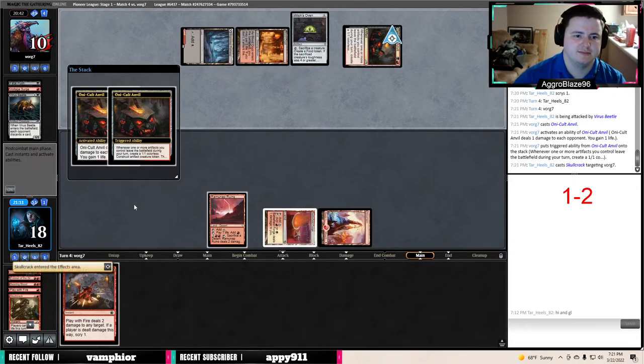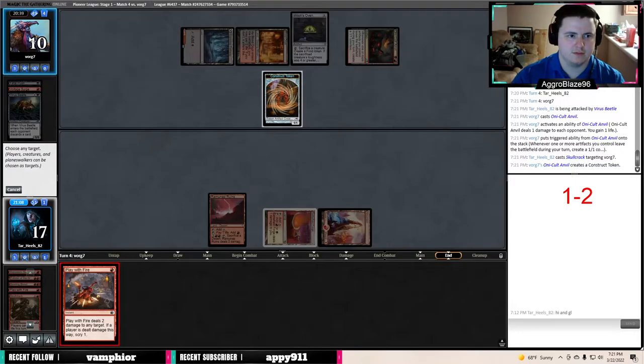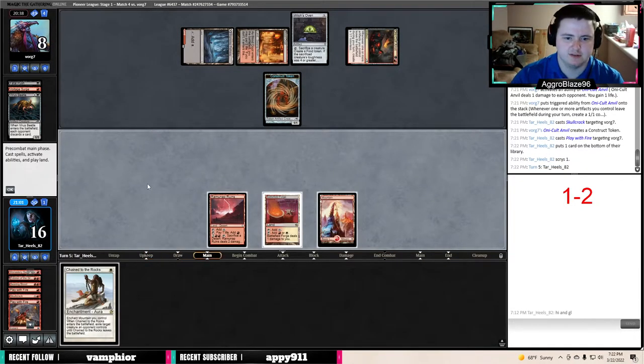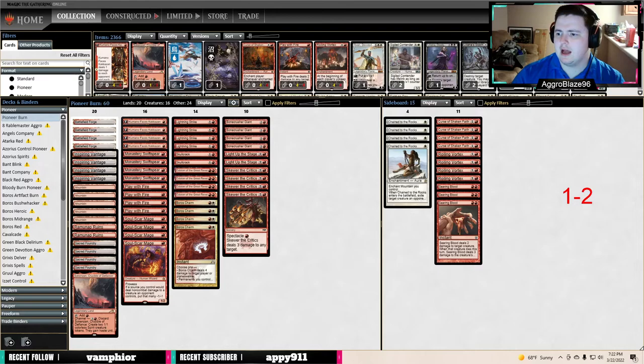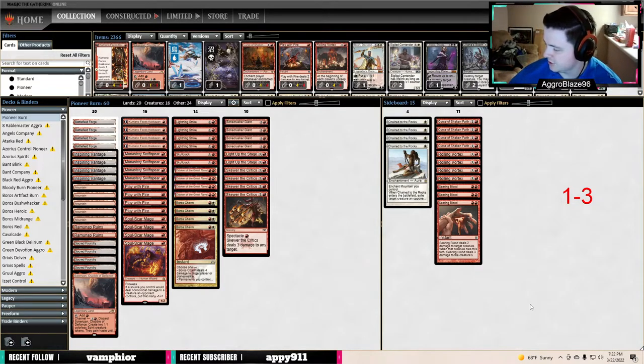We'll Skullcrack them to 10. We'll cast Play with Fire — Swiss Spear is fine but it's not good enough right now. I'm just going to concede. This game is not going anywhere. I just feel like we're not drawing well at all. We've literally not kept a single seven — maybe one, but in four matches we've mulliganed almost all of them if not all of them. It's impossible to do well when you're forced to mulligan every game.